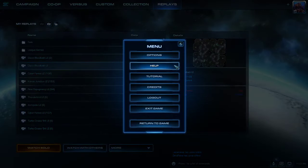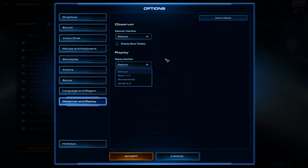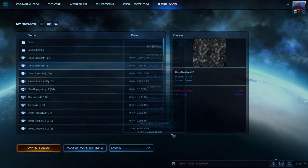So the first thing you do: go to options, go to observe and replay, make sure these are on default — well, honestly just replay on default — and then accept, return game.